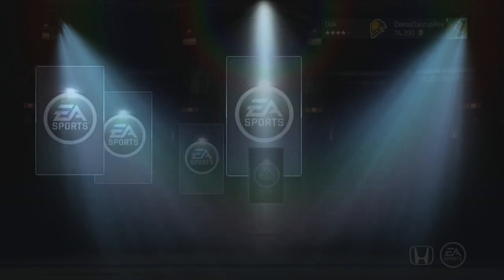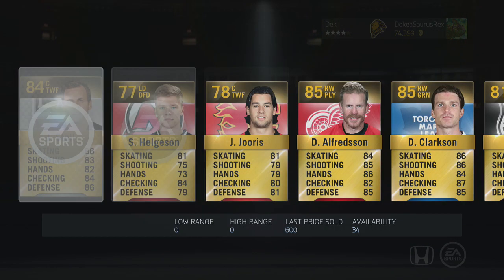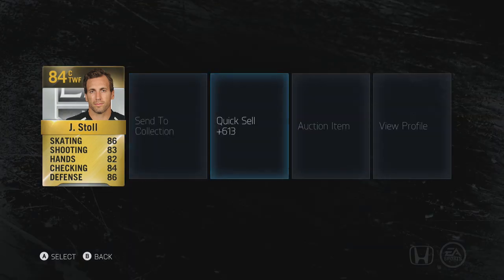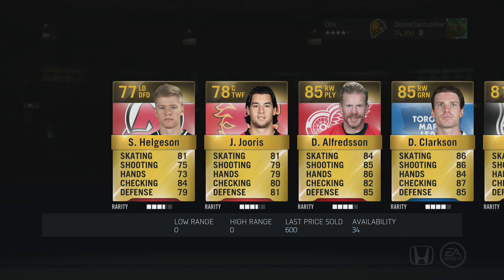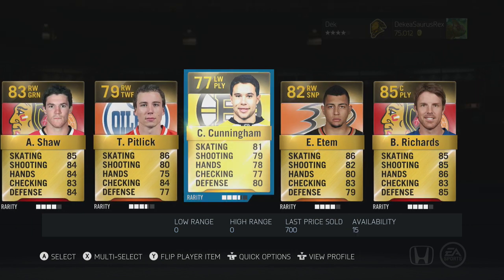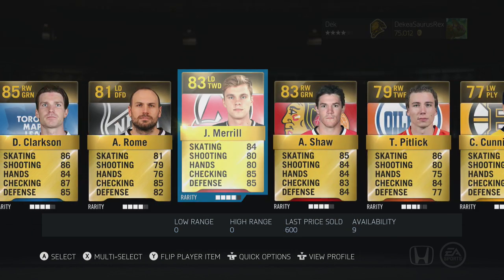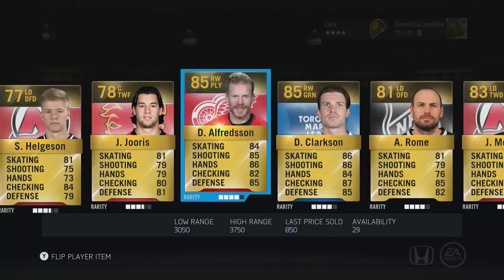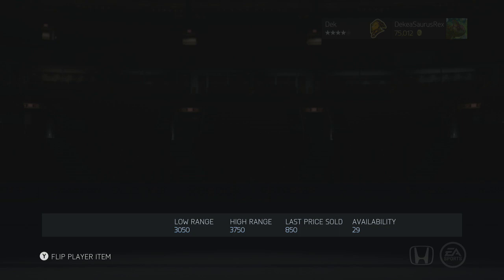Pack number three — this is where we're gonna see a Stanley Cup Edition — but we get some Alfredson instead. We get Clarkson 85 overall, Shaw, Cunningham, Richards — not a good pack again, another quick sell pack, and a 75-year-old in Alfredson. Not a very good pack at all, that was a terrible pack.